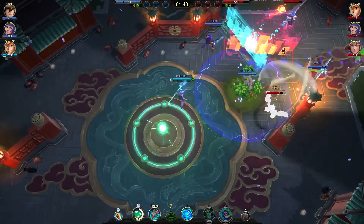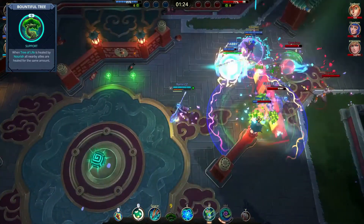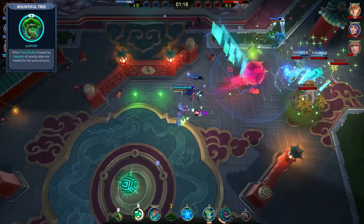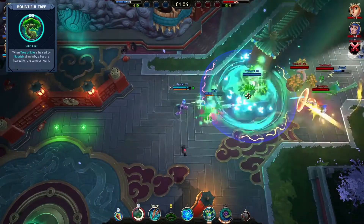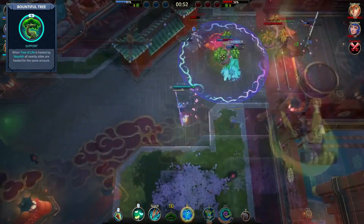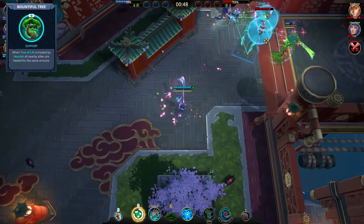Remember when I said you can heal your allies even with the Forest Sanctuary? This is the battle right that allows you to do it. When selected, Nourish cast on your tree will also heal all allies in its area of effect by the same amount. The downside to this battle right is its reliance on teamwork and well-placed trees, but if you can manage to place it during a teamfight, you can almost ensure your team's victory.